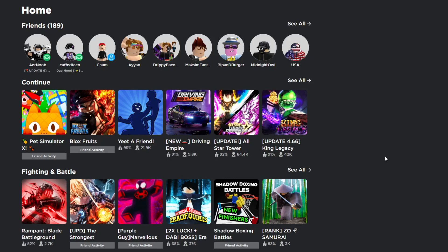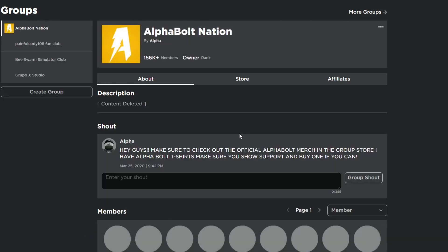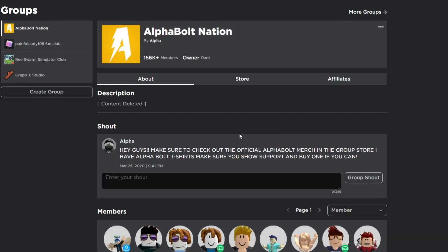Before we get started, make sure you go ahead and join my group called Alpha Nation. For those who don't know, I give away Robux on a daily basis — every time I upload a video, you have a chance of winning. To enter, you've got to do three things: comment your username, like the video, and join the group Alpha Nation.